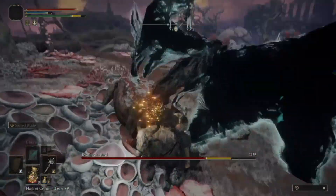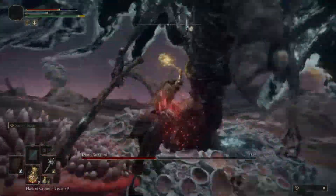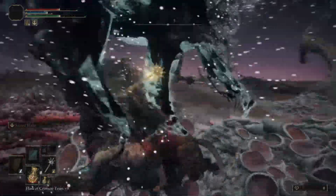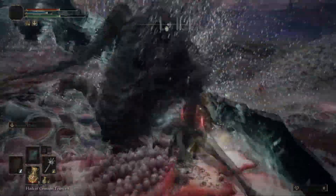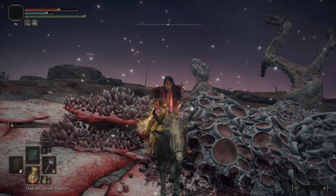His magic attack does like one million damage, so forget about surviving that — you just gotta get in there and hack away. Just like that. And that's how you get the Deathspoker.